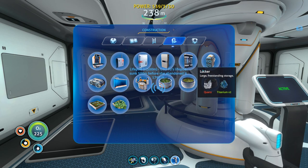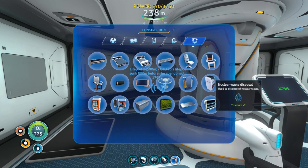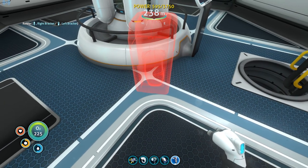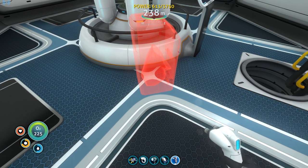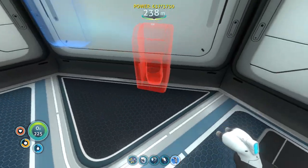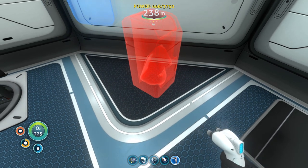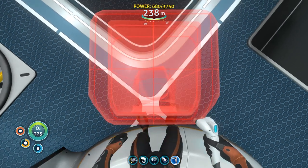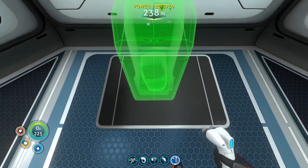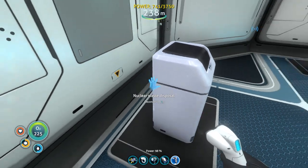Listen to that — isn't it thrum, man. Thing's got some serious juice. We'll also want some nuclear waste disposal, right? Nuclear waste disposal — we're gonna want that too. Where does it have to go? Like right here I guess. Why does it take so much space? It has to have its own area over here by itself. Looks like a trash can — whatever.